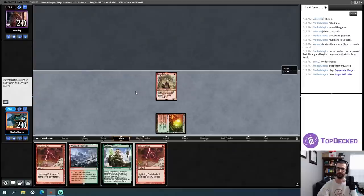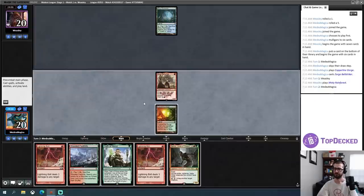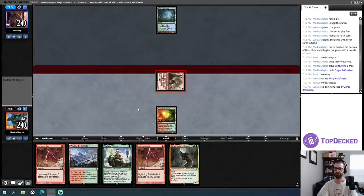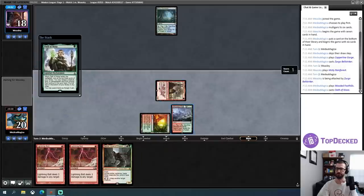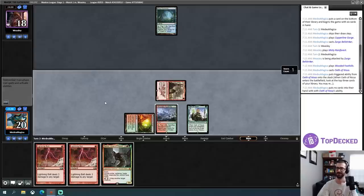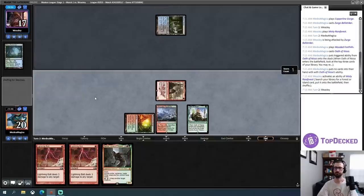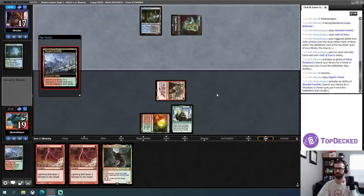We can play a nice easy aggro hand — I have a two-drop attacker, double Lightning Bolt, Oath of Nissa to fish for another creature. My opponent sat there and thought for a long time — I don't know if they could interact or were figuring out what I'm playing or getting a pizza. I'm going to crash in for damage now and play Oath of Nissa post-combat. Damage is successful. I don't know that I want to fetch yet.